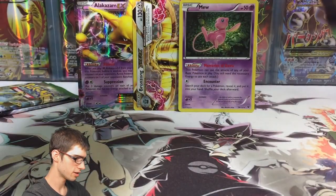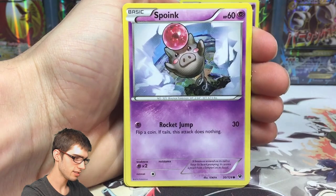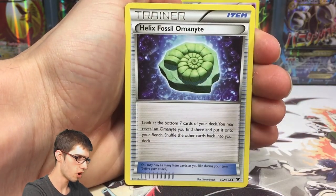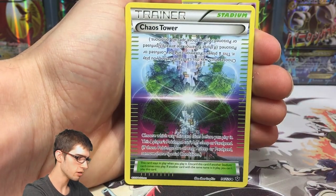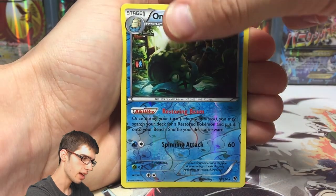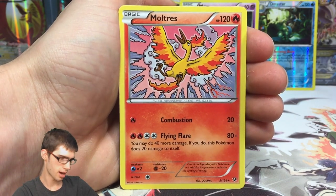Third to last pack, we've got the Delphox Break wrapper. Hopefully we can get some texture goodness in this part. We've got a Fennekin, Gothita, Spoink, Solosis, Binacle, Helix Fossil Omanyte, Shuckle, a Chaos Tower, an Omastar Reverse rare, and a regular rare Moltres with Combustion and Flying Flare.